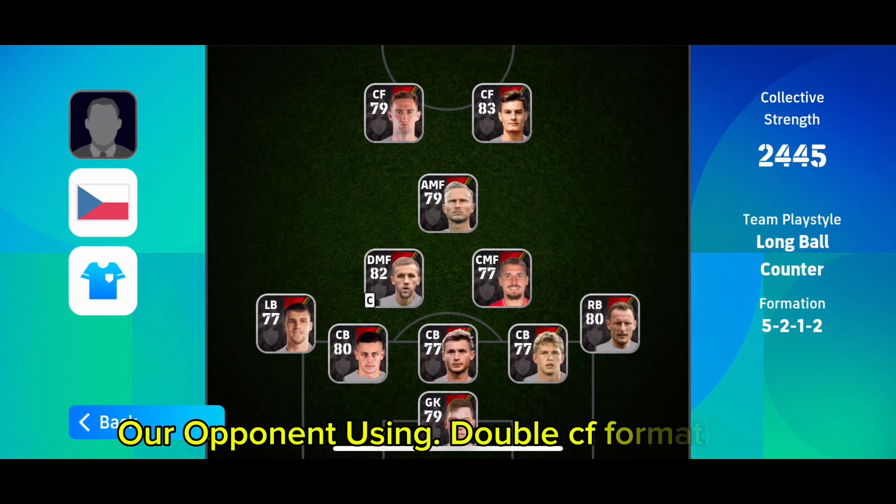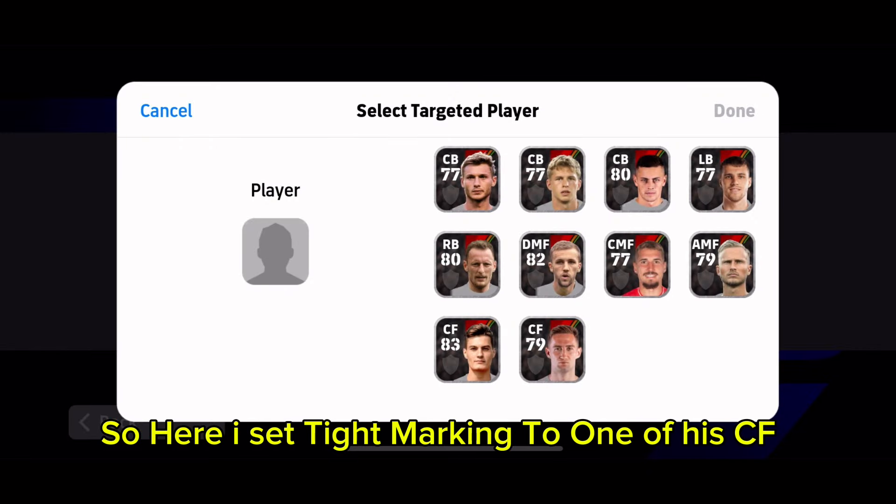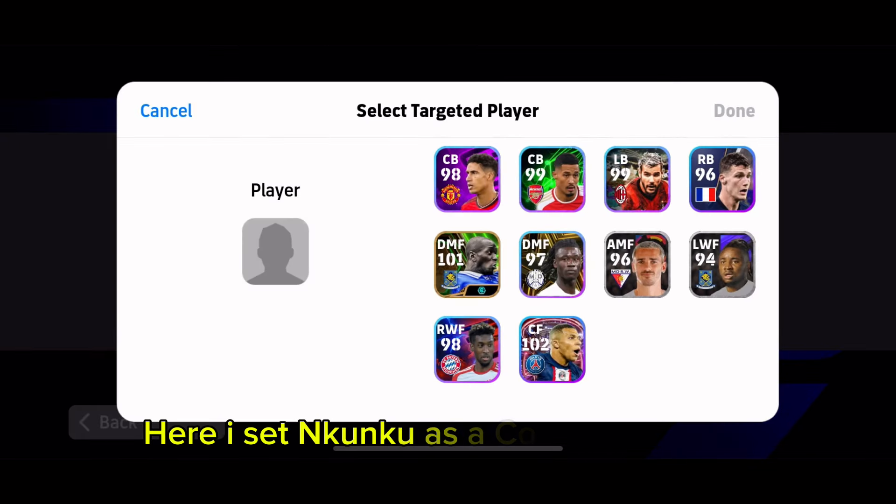Our opponent is using a double CF formation, so here I set tight marking on one of his CFs. And here I set Nkunku as a counter target.